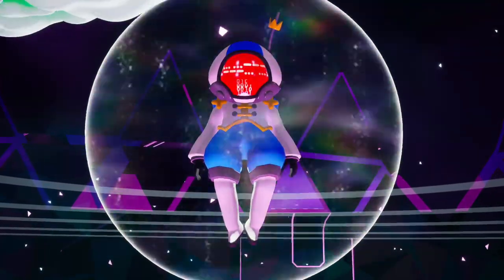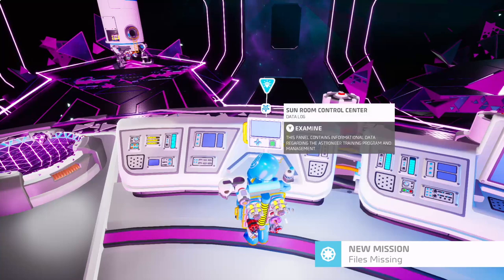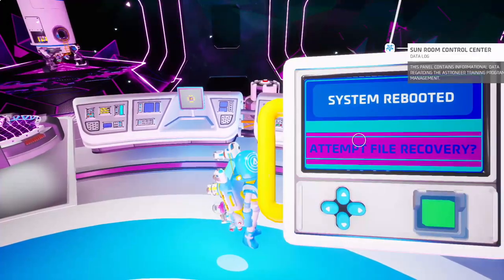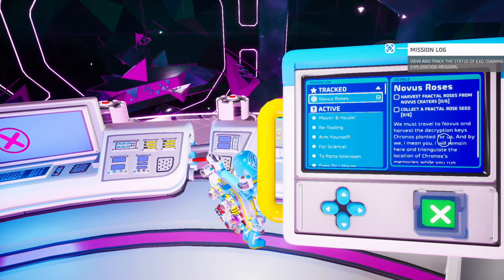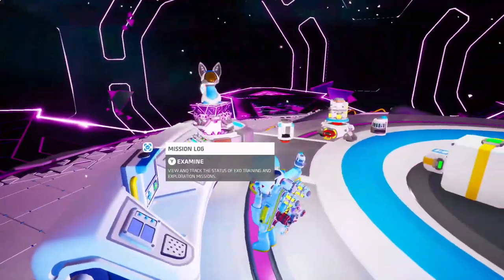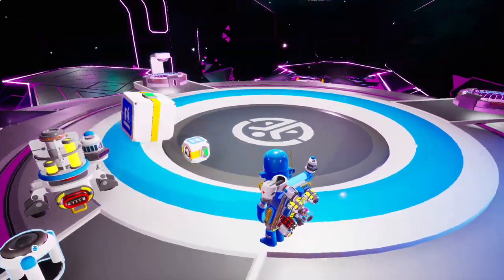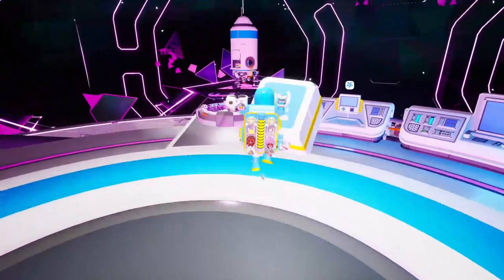He's there. I don't really know what that means. Harvest fractal roses from Novus's craters. Collect fractal rose seeds. Let's travel to Novus — easy peasy. I actually already went to Novus and got some fractal seeds. So let's go there, and I guess I'm going to bring this landing pad with me because I know I'll need that.